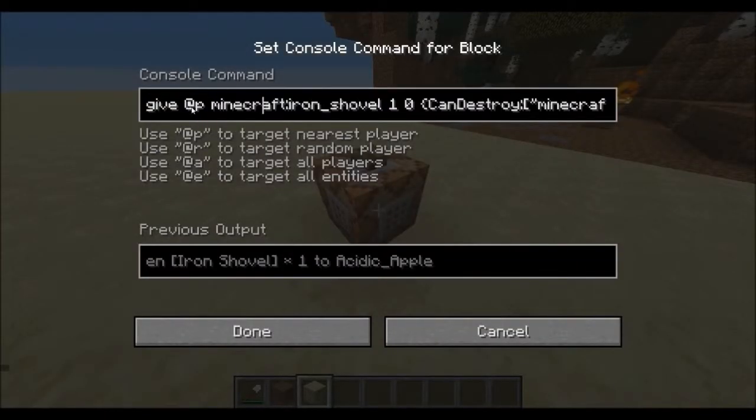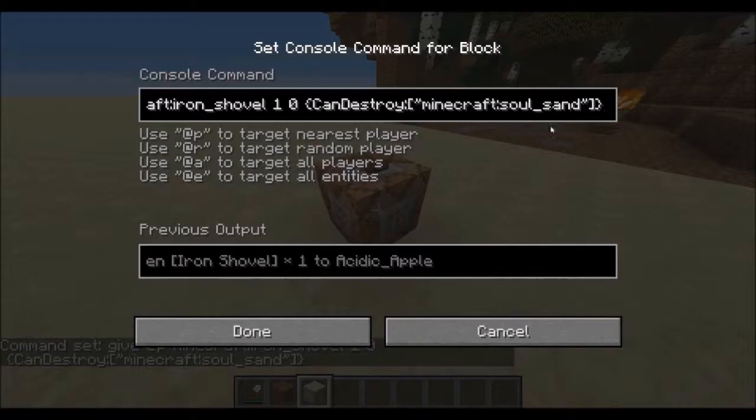And this is the command. It's 'give @player minecraft:iron_underscore_shovel 1 0'. And this is the attribute part — it's 'can destroy, minecraft:soul_sand'. Don't worry about typing it out; I'll have it in the first line of the description.